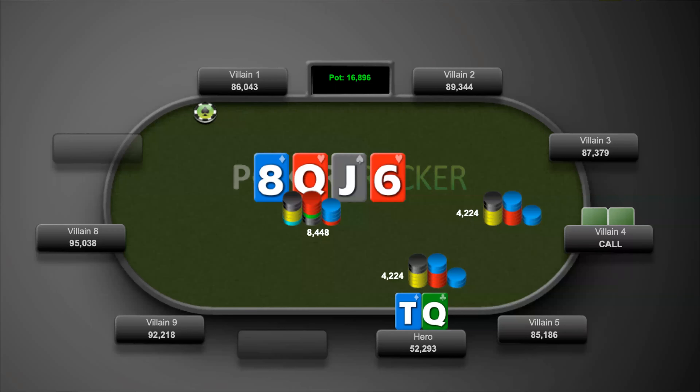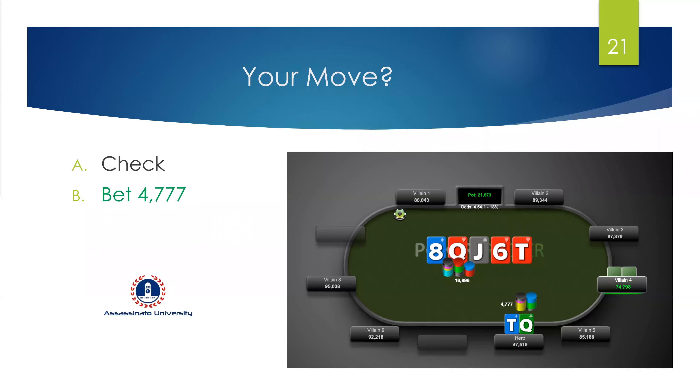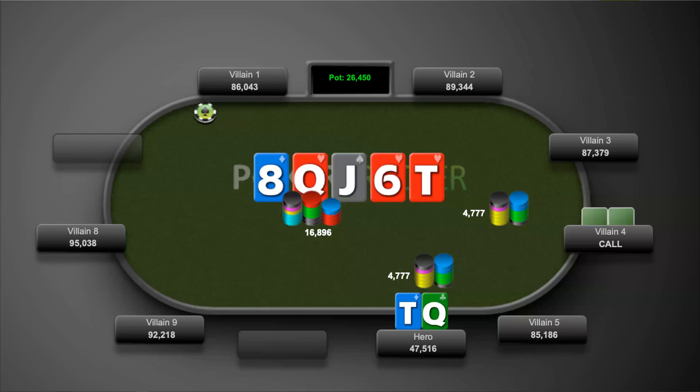The river is the ten of hearts, checked to us. We fire 4,700 and get called — winning a nice-sized pot.